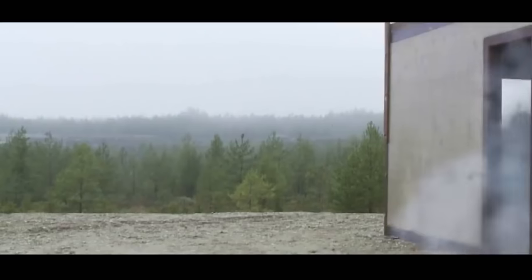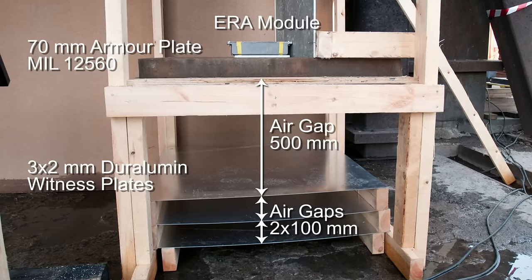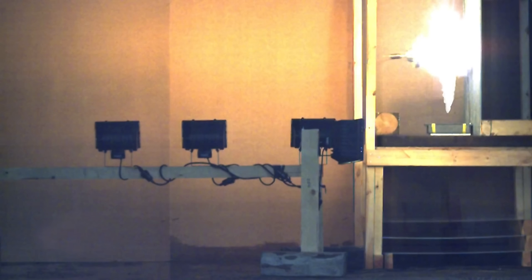Moving to the NLAW, the problem is that its warhead is specifically designed to penetrate explosive reactive armor and punch through at a standoff distance. So the Cope Cage 2.0 is essentially exactly what the NLAW is built to defeat.